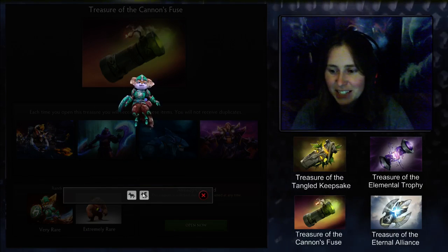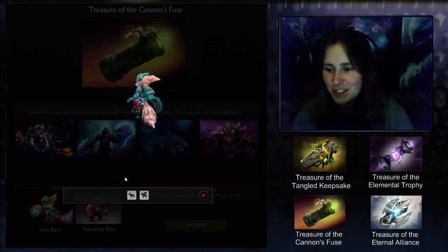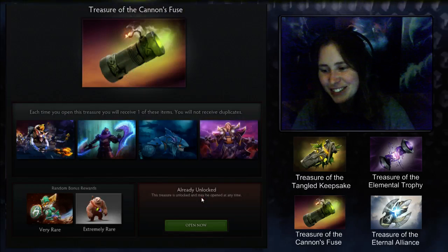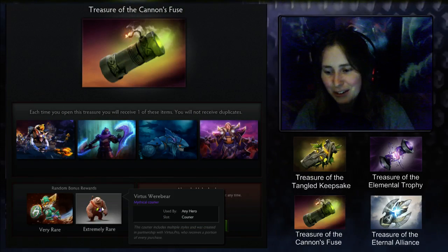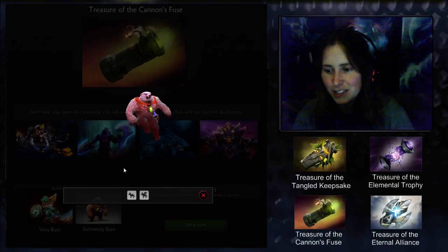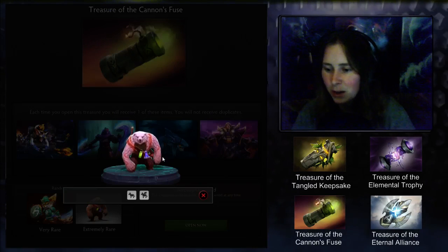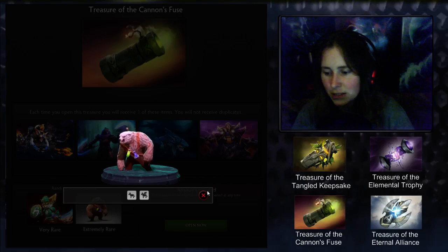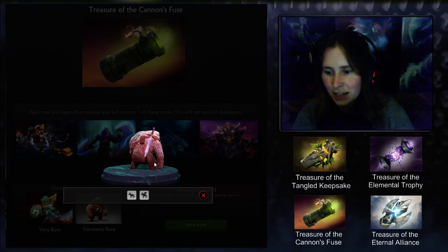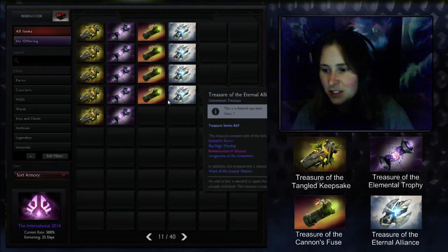Cannons Fuse is a four-set chest and comes with the most anime courier I've ever seen - holy shit, this looks like it comes from one of those old strategy RPG games. This other one is like a werebear. I guess it's Virtus Pro - I don't know why they're putting team swag in boxes like this. It's giving the team a portion from people who buy the chest, but if you're a VP fan you should just be able to buy it directly.